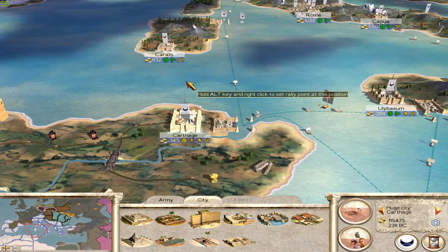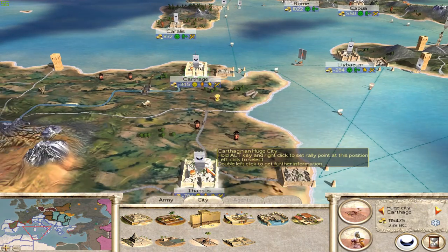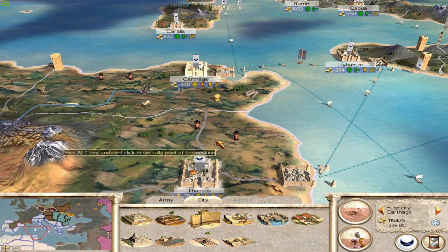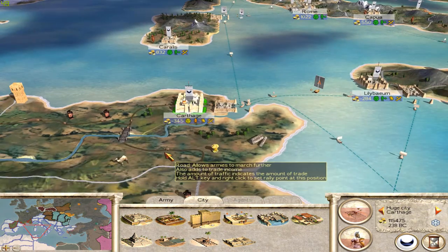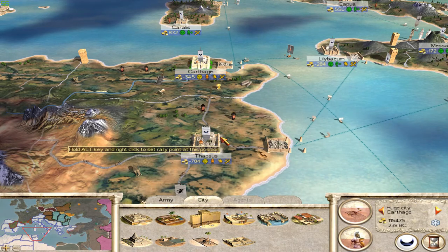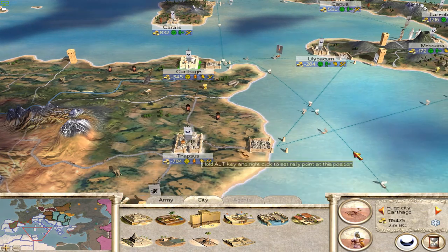So trade, at its most basic level, is just sending things from one settlement to another. Now this can be internal trade between, let's say, Thapsis and Carthage. You can have land trade or you can have sea trade.